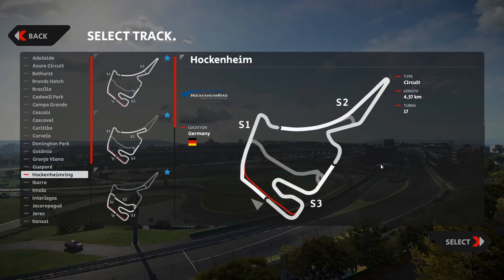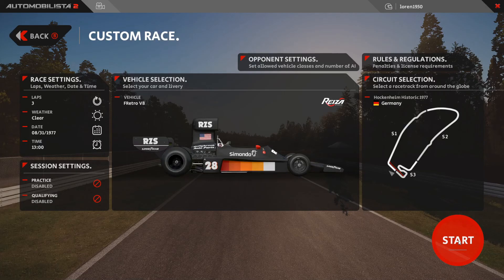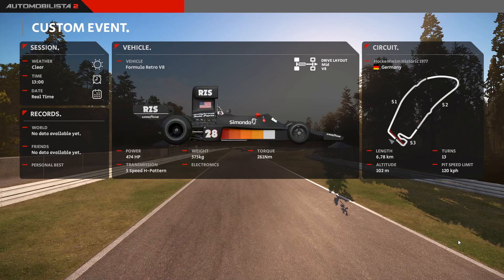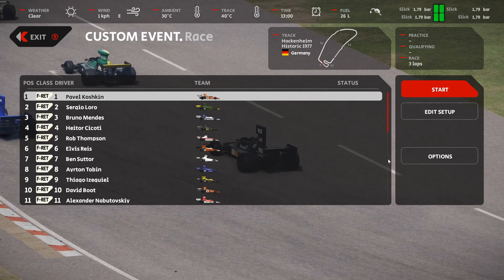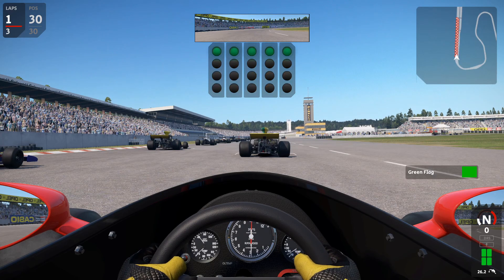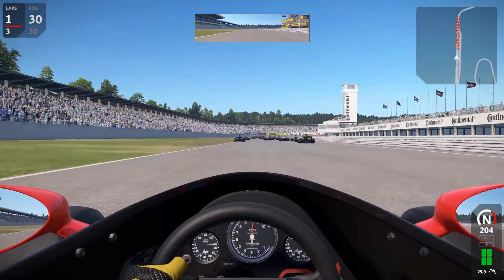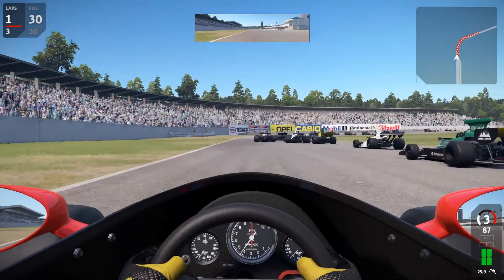Here we are — we're going to switch from the Grand Prix International and fire up the Hockenheim Historic 1977 layout. We're going to make a little over one lap from the cockpit view, and then follow that up with a lap from the trackside view. I'm also thinking about doing another quick video on this. I think Automobilista 2 may have surprised iRacing with the release and delivery of this track. I don't think it's a coincidence that iRacing two days ago announced that they would be bringing Hockenheim to iRacing — but we can discuss that in an upcoming video.